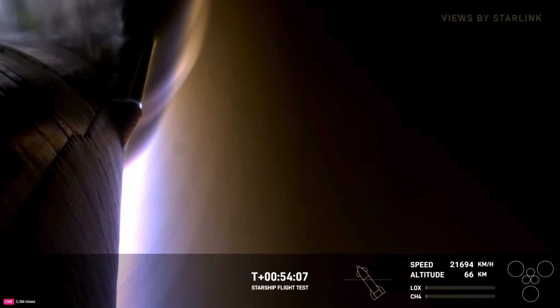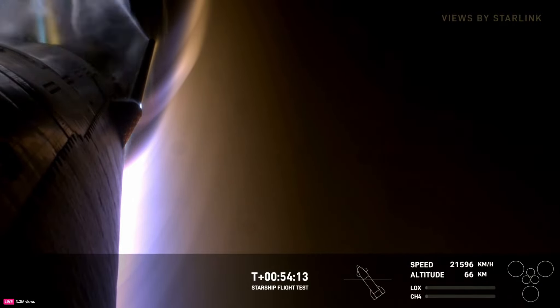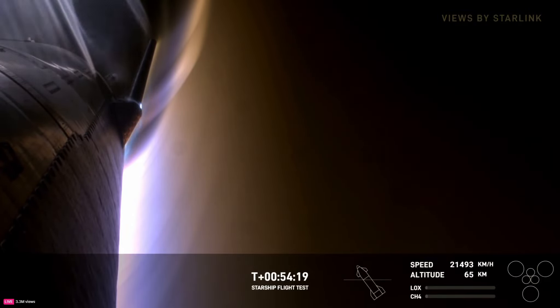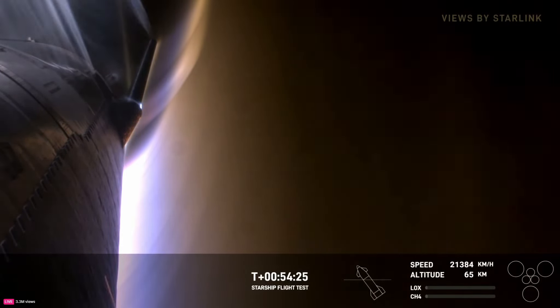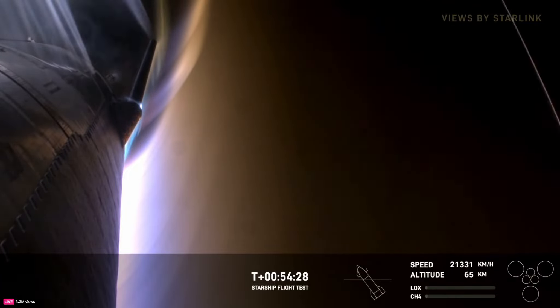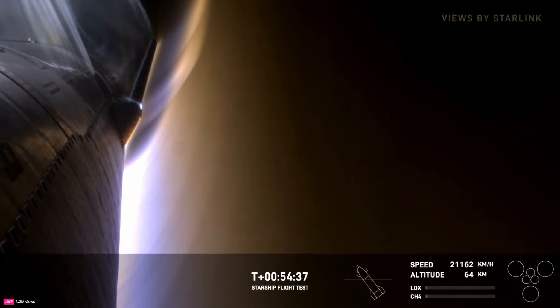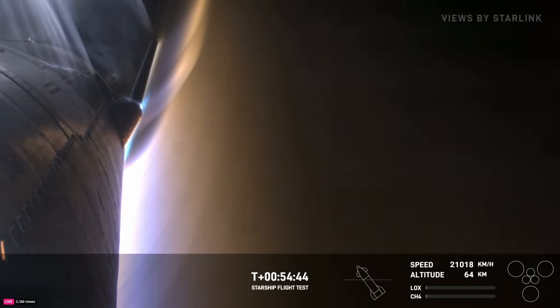Once we get through transonic, there are essentially different areas around the vehicle where the air is either moving faster or slower than the speed of sound. We'll eventually get to subsonic — we have some experience with that from our suborbital campaign. Starship will eventually get down to its terminal velocity as it's floating down to the water, just about 200 miles per hour or so. We're starting to chill some of the engines. We're at about 64 kilometers in altitude.